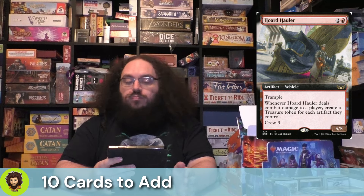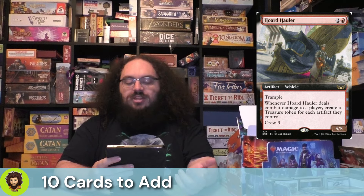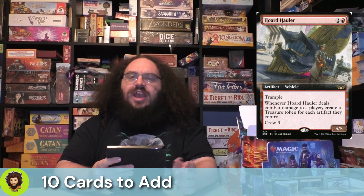With those 10 cards out of the way, we are adding in 10 more cards. Starting off with Horde Hauler from New Capenna — naturally a 5-5 with Trample. It's a vehicle, but we don't need to crew it; our commander is going to turn this vehicle on because it costs at least 4 mana. Whenever it deals combat damage to a player, we create a treasure for each artifact they have — kind of like a half Dockside for a single player, but it is repeatable.